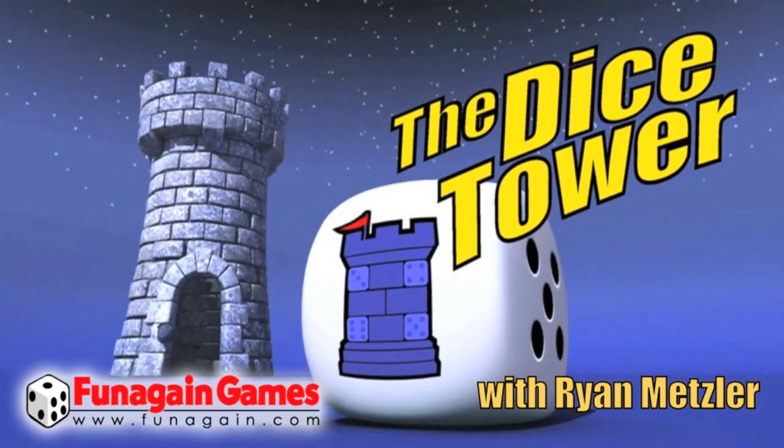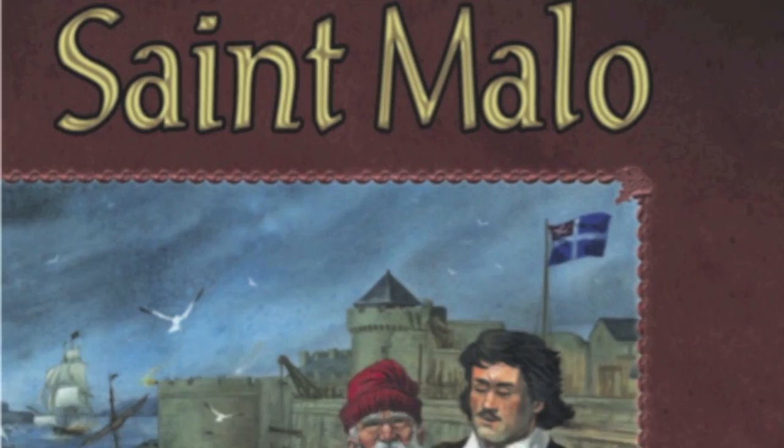And now it's time for another Dice Tower Review with Ryan Metzler. Hey everyone, it's Ryan Metzler here again and today we're going to take a look at a Euro game, but one that uses dice and it's going to be about building your city up. It uses dice in a Yahtzee-type way and it's called Saint Malo. It's a two to five player game in which you roll dice to get results, which you use to build things or recruit people to your city. The game is by Leah Ravensburger. Let's take a look at what you get inside this box and how the game plays, and then we'll come back for my final opinion.